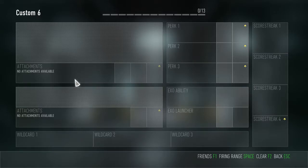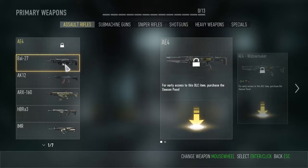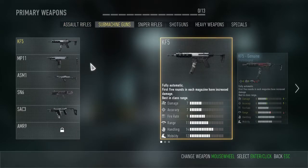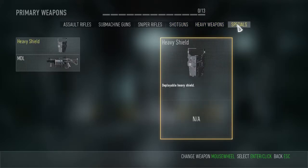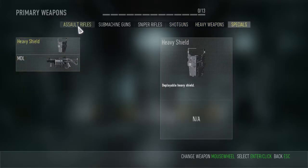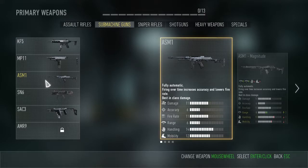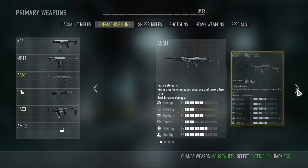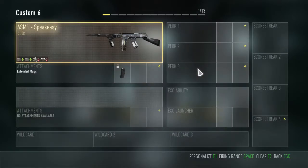First order of business, we're going to pick our weapon. A lot of people go with the Battle 27 — they say it's the best gun in the game, but I kinda disagree. I'm going to go over to Submachine Guns. You've got Assault Rifles, Submachine Guns, Sniper Rifles, Shotguns, Heavy Weapons, and Specials — Grenade Launcher, MDL, and Heavy Shield. We're gonna go to the ASM-1, which is one of my favorite guns. I'm gonna go way over here to the Speakeasy as a good example.